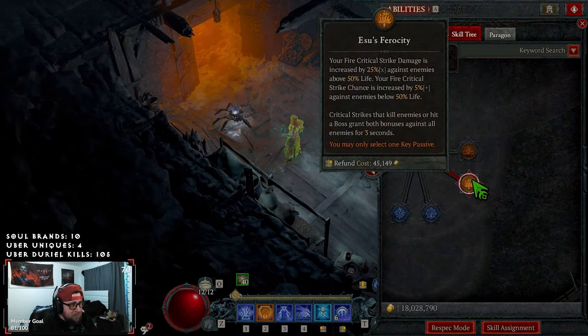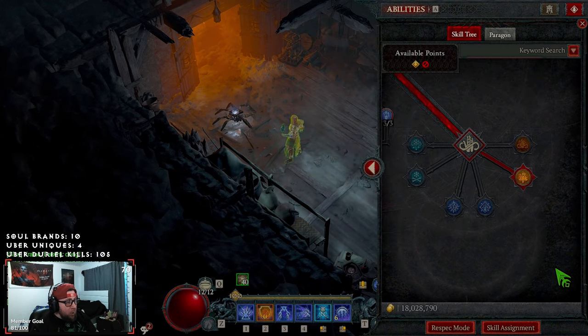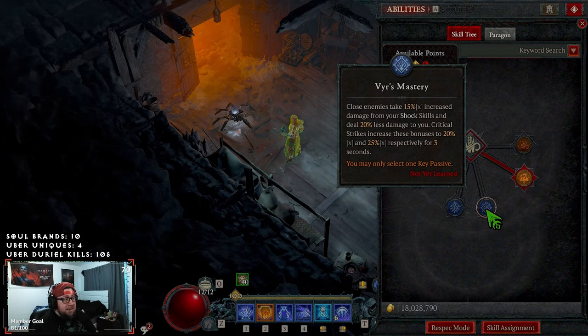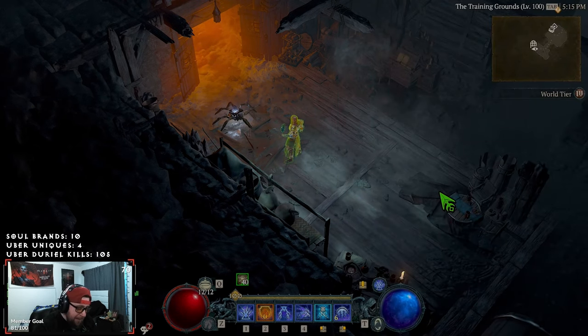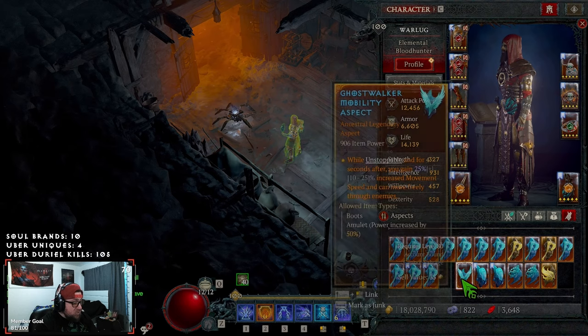Ancient Flame gives us 47% increased attack speed when both bonuses of Esu's Ferocity are active — we burn them from the burning and Flame Shield, getting both bonuses. I tested Overflowing Energy but it doesn't work that great; you're only making crackling energy from Unstable Currents. The other option is Vyr's, which gives increased damage to shock skills, less damage taken, and crit strike increases those bonuses. If you use Vyr's, swap Ancient Flame out for Storm Swell and you're good to go.